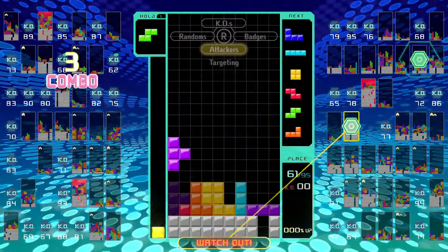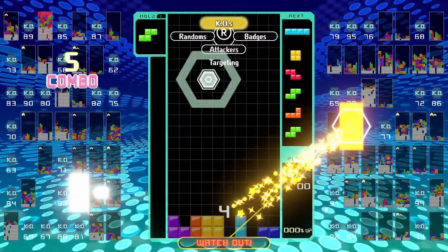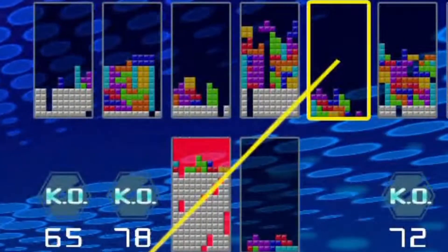You will know when another player is attacking you by the yellow lines between your square in the centre and one of the 98 other squares surrounding yours, which represent other players' stacks, and you can see the little blocks climbing in those little squares.